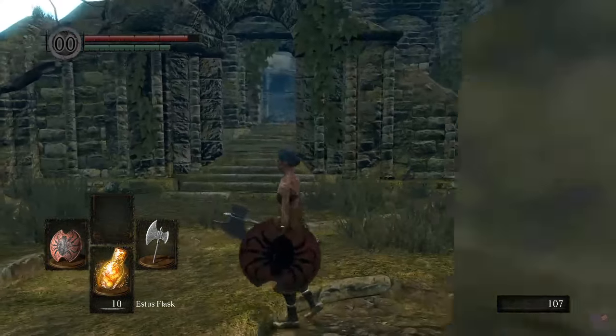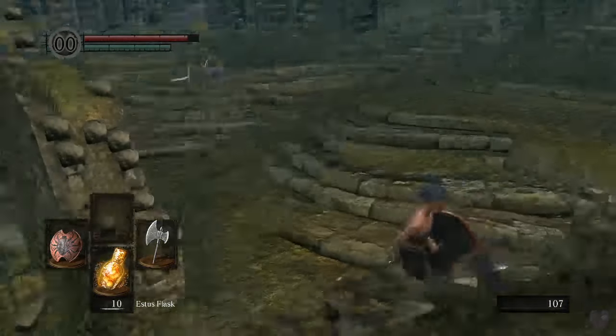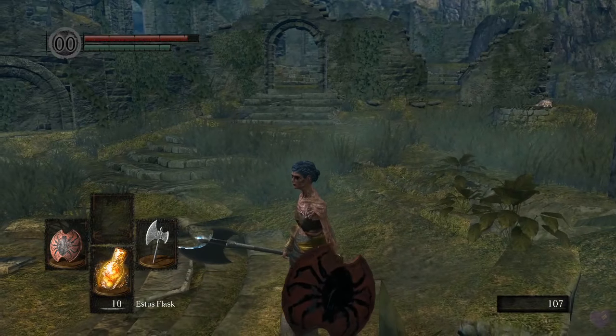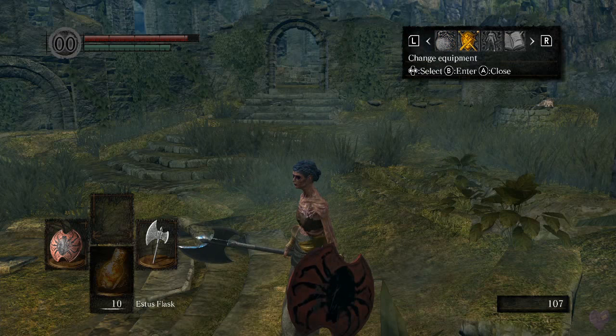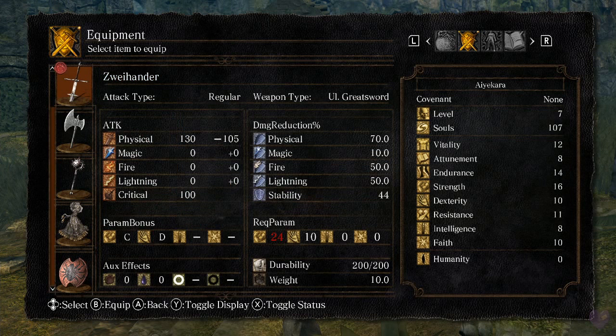Enemies won't chase you everywhere — they will leash, basically. They'll slowly back away and return to where they started. Now I can equip my Zweihander. If you look at the red 24, the flexing arm icon is Strength and the hand icon is Dexterity — those are the requirements for wielding the weapon. I wanted to explain what two-handing does.